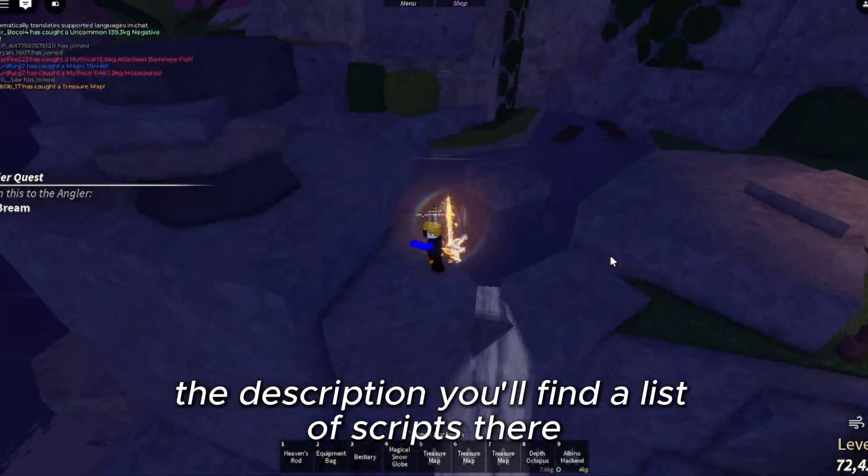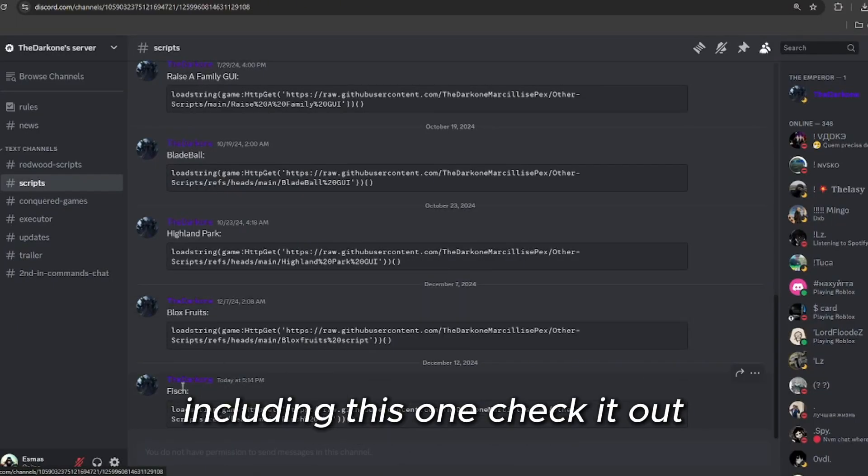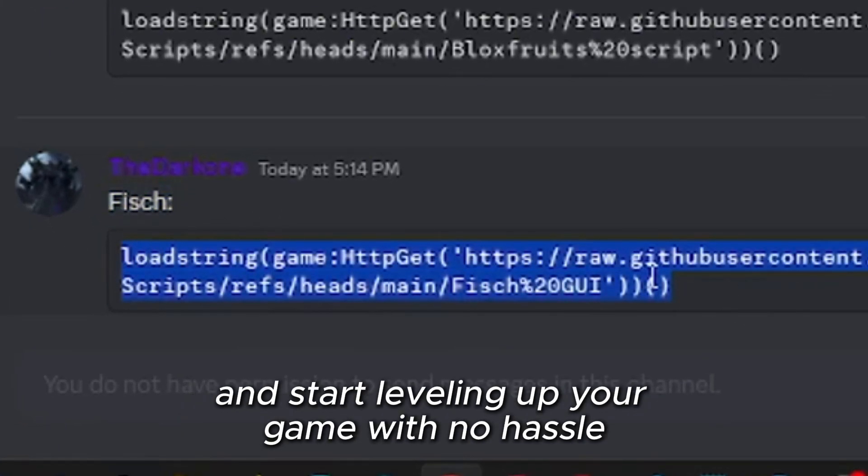To get the script, head over to the Discord linked in the description. You'll find a list of scripts there, including this one. Check it out and start leveling up your game with no hassle.